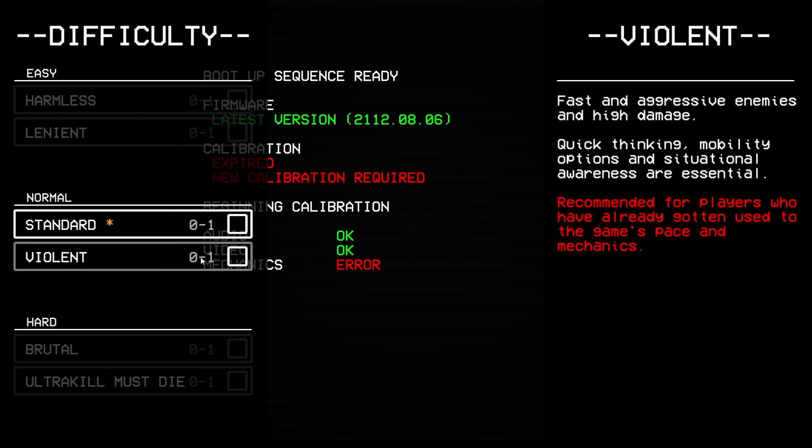Violence: fast and aggressive enemies and high damage. Quick thinking, mobility options, and situational awareness are essential — like Doom Eternal and Doom itself. Recommended for players who have already gotten used to the game's pace and mechanics. Well, we're gonna do that in the next video.